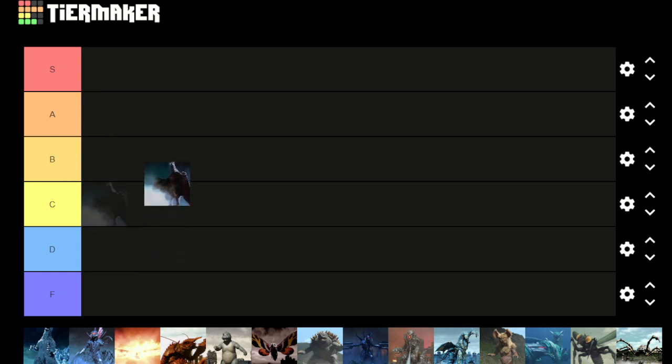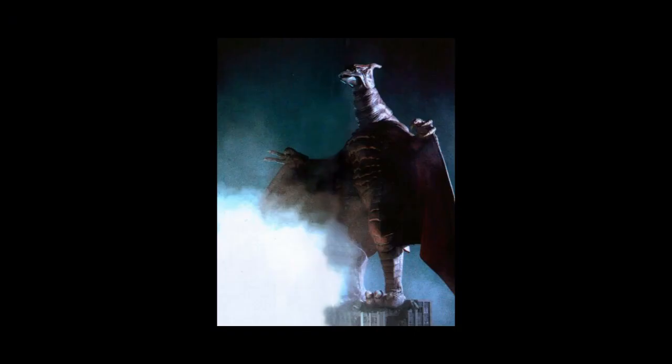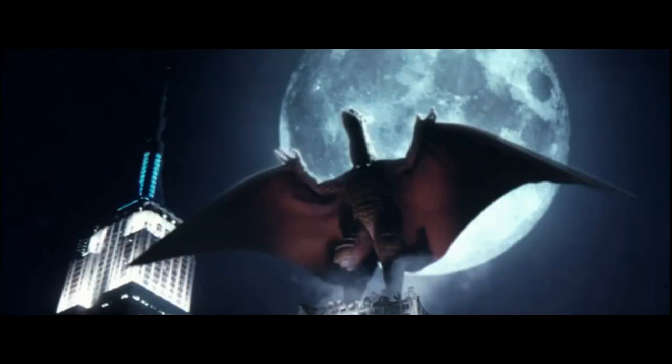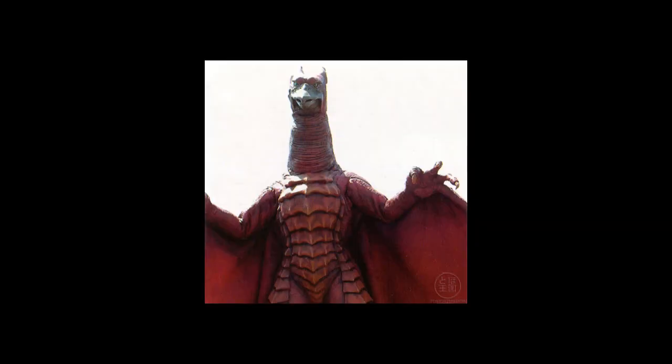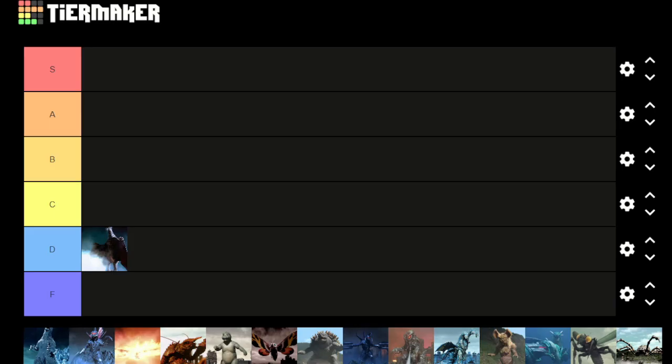Starting off with Final Wars Rodan, we're going to start in D tier. I have never been the biggest fan of this design — I've always preferred the '56 Rodan or the Heisei Rodan. I like the scenes with this Rodan, like him destroying New York and fighting Godzilla with the other monsters. That stuff is cool, but I'm just not a big fan of the design, and I think the flying prop is just way too stiff in this movie. So unfortunately, Rodan goes in D tier.